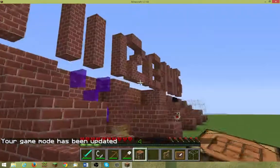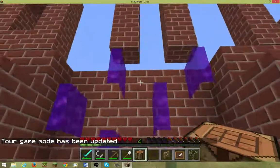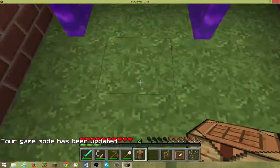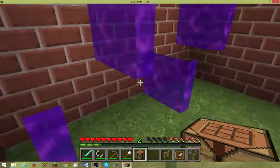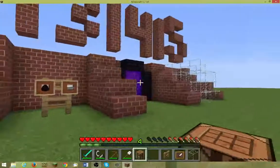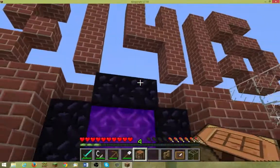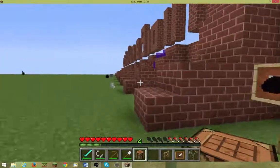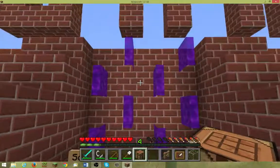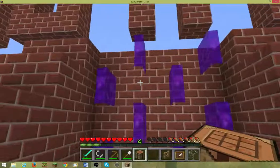Let's go back to survival. Sometimes portal blocks glitch out, but I meant there is no underside and no upper side of a portal frame, and that's because — I have a portal here — obsidian blocks are there, they didn't want to make that because it's useless, except for if you do like this.